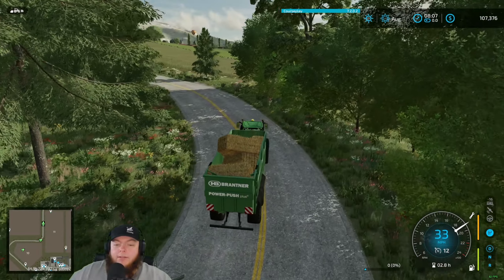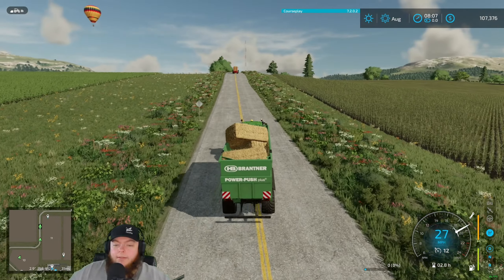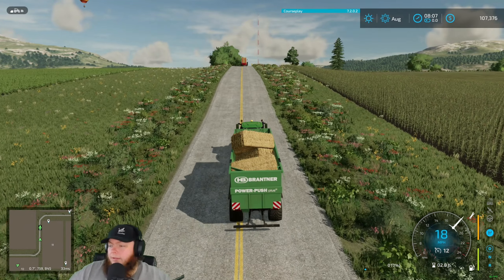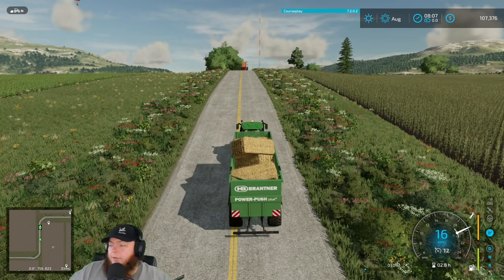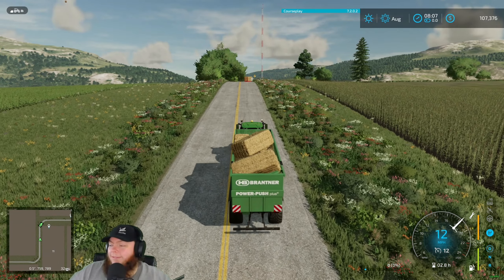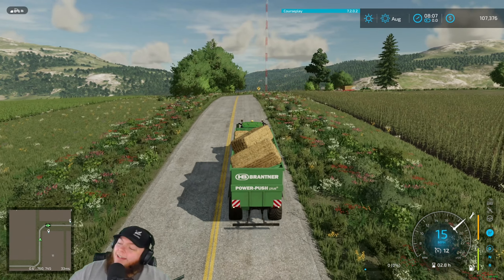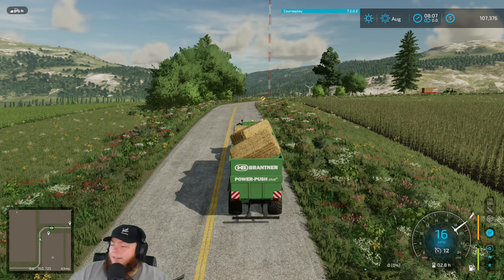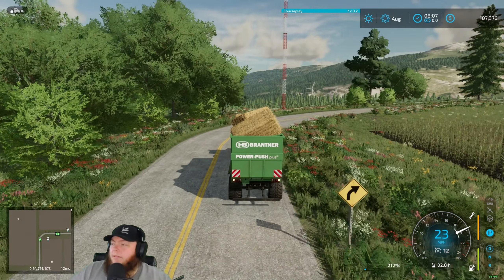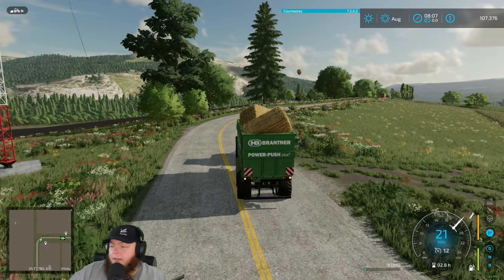That actually is an Allis-Chalmers plow — it's missing the things on the wheel, the nubs. That would go good behind the WD that I don't have. It's missing on that left wheel — missing the nubs. Interesting, very interesting.